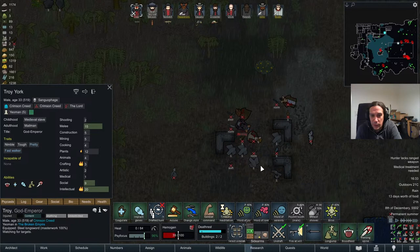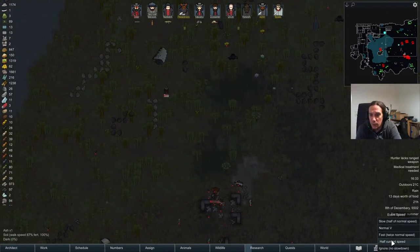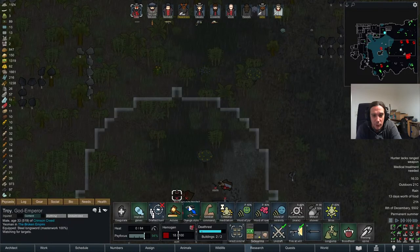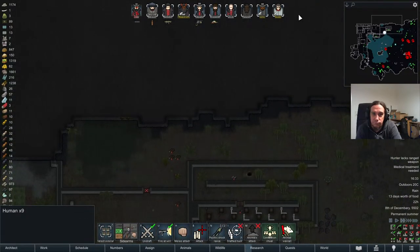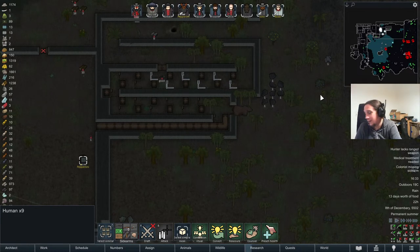I guess today's your lucky day — if Troy makes it in time to you. There we go. You're one of mine now. We need prisoners every now and then. Balkan, hey there — so happy to see you, mate. And Pixel, welcome!